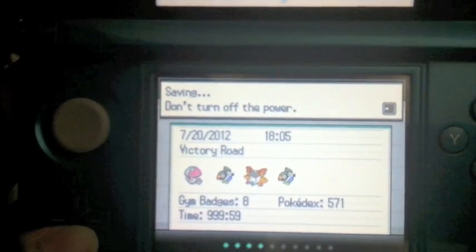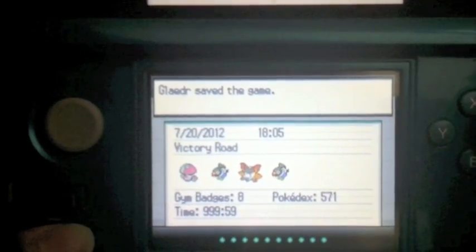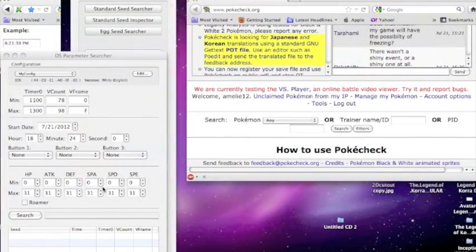Every DS is different in that it takes them a different amount of time to boot up the game. This gives you a little bit of margin of error between the time you actually enter the game and the time the game thinks it's being booted up. By configuring your parameters, you'll learn how soon you have to enter the game in order to have your actual start time and your game start time be the same.